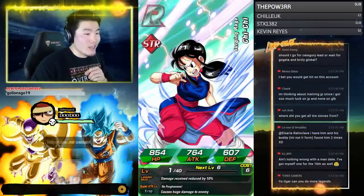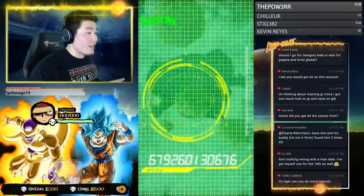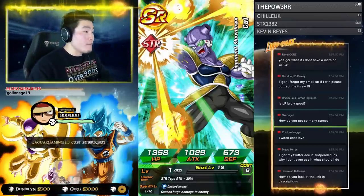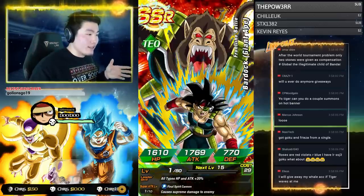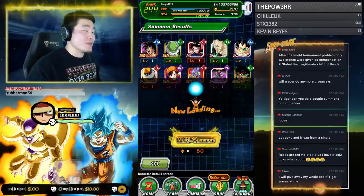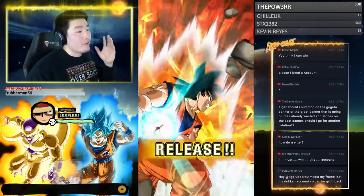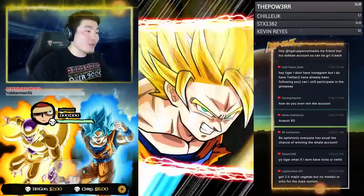Thinking about maining JP since you have more luck there? Both versions are good and I don't really understand the conflict between them — I play both sides. JP gets content earlier, they get stuff first. But on global you can read what the missions and story are in English. If you care about being able to read the game you're playing as an English speaker, that's a big perk of global. I actually really enjoy that.